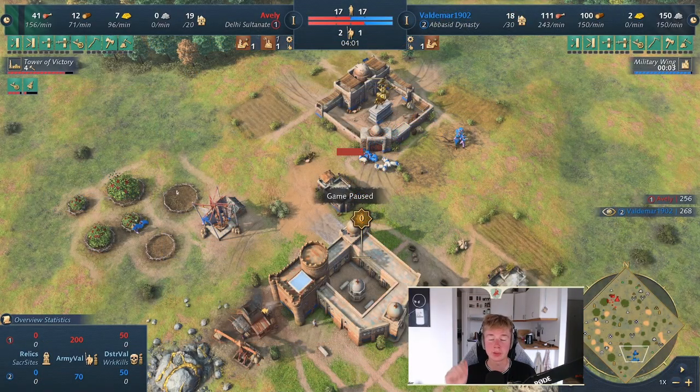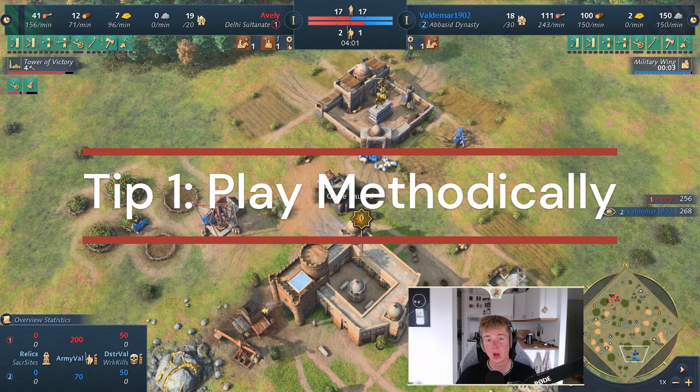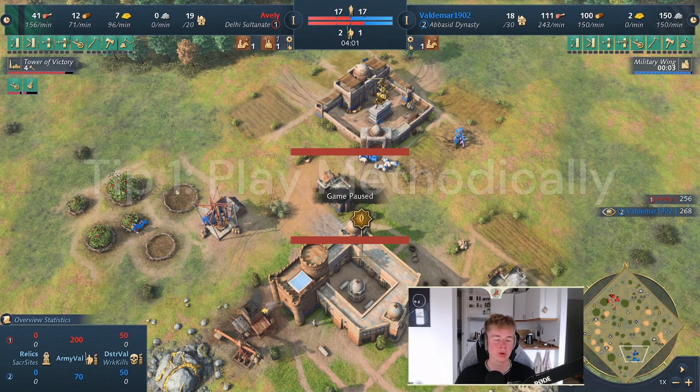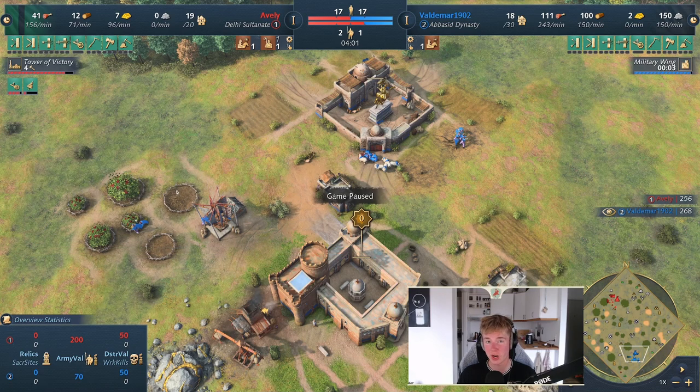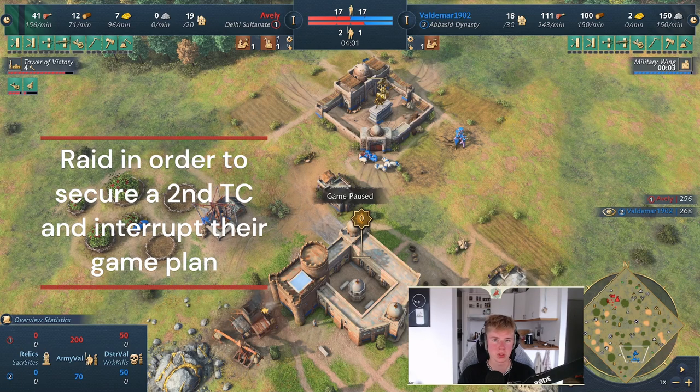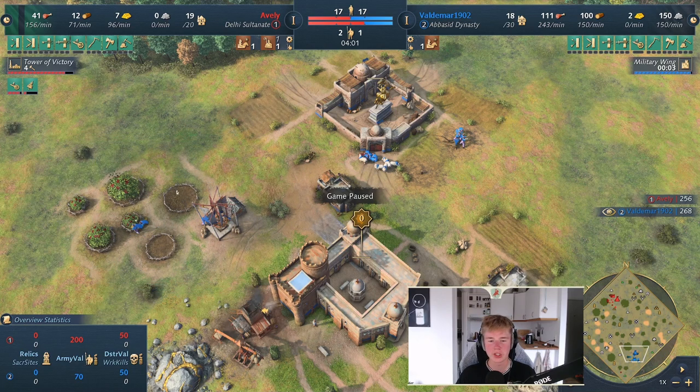The first thing you should be doing is to be playing more methodically. A lot of people play really passively, and while they might think that going for a second town center at 5:30 or 5 minutes or whatever the civ allows is good, it does not pressure your opponent at all, so their strategies are free to be performed. What you should be doing instead is go for a little bit of harass if you want to go fast castle, because that will actually force your opponent to do something different than what they wanted to.